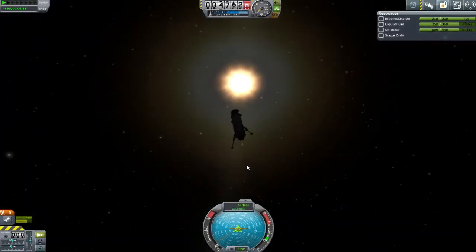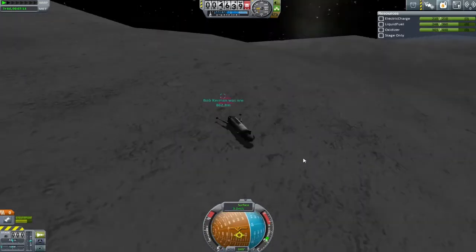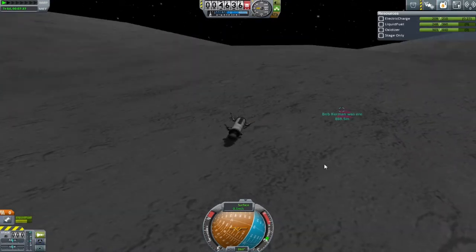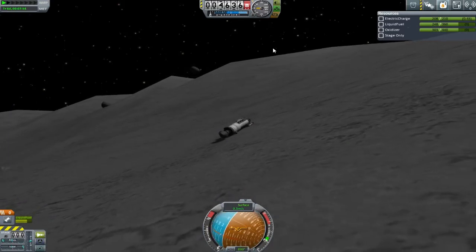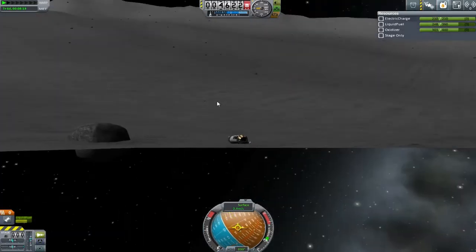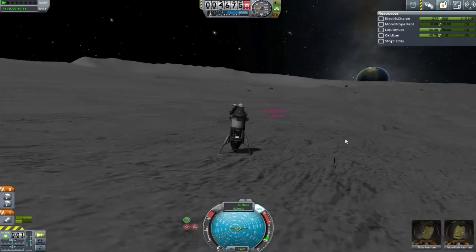I switched to chase view to see if that helped at all. Here's a spoiler — it really didn't. Eventually we perform this landing. I do a few wobbly things, doing my best to try and stand this back upright or at least make it a little bit more accessible. It turns out that was very much a bad idea. I just started the ball rolling — or in this case the rocket rolling — and everything went terribly wrong.